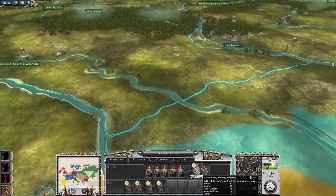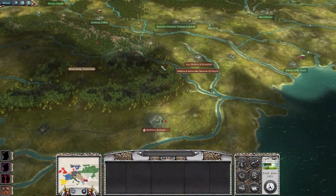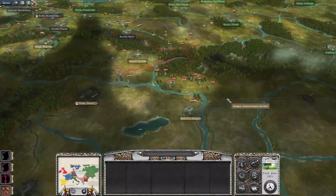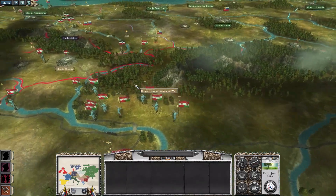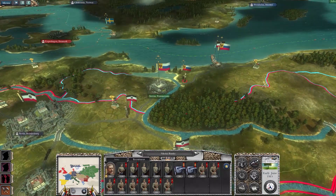Let's get some more infantry. The plan with this army is to move through Romania and attack Transylvania. If they'll let us through — I'm not going to attack Romania because I don't want to have to worry about them right now. But that's the plan. Let's end the turn.